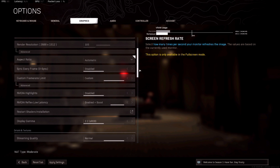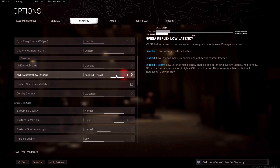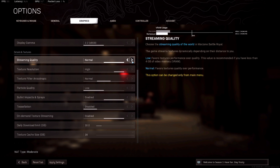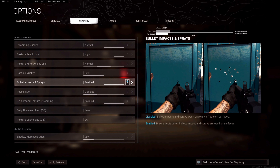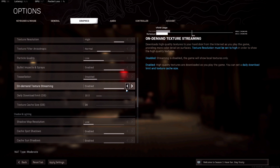Coming down through here — obviously no V-sync, frame rate maxed out, highlights turned off. I do have Reflex enabled with boost turned on. We're going to leave the streaming quality on normal. I always struggle with turning down textures; I don't really like things to look like a potato. So I'm going to leave that on high, but we're going to start mashing down most of the rest of the stuff. We'll leave anisotropic filtering on normal, particles on low, bullet impact we'll leave on, tessellation disabled, on-demand texture streaming enabled — I don't think that has any big impact on frames.